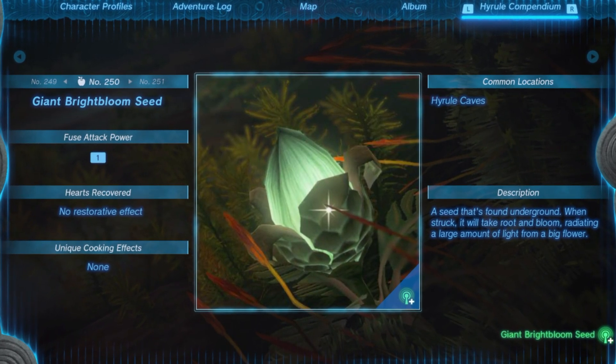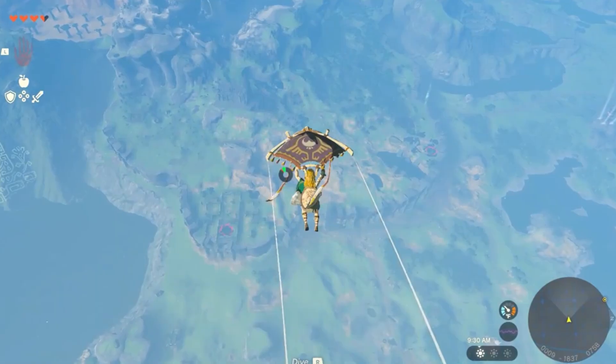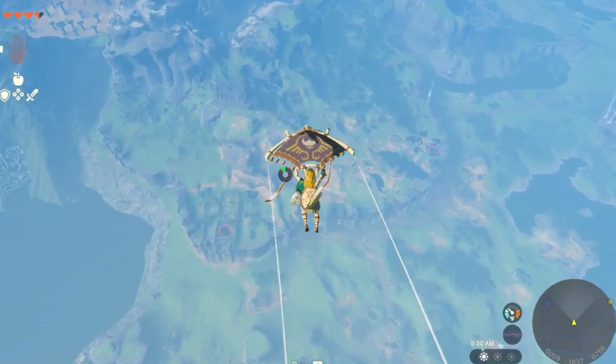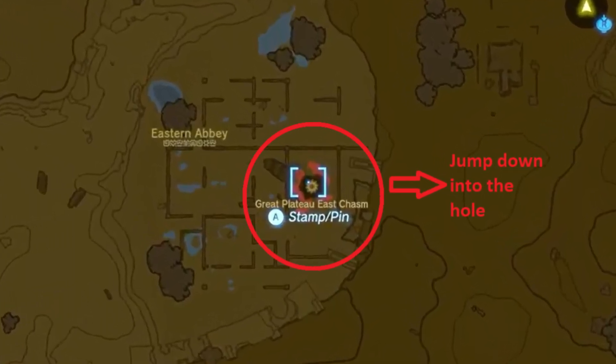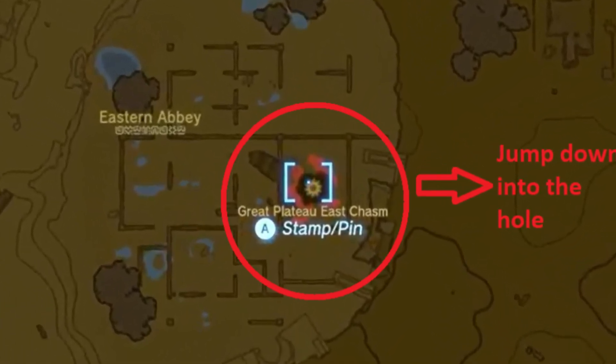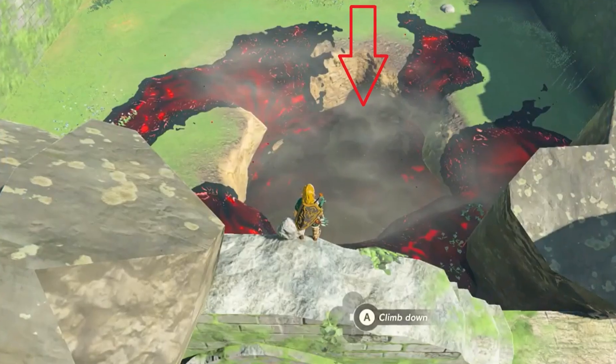Once you're ready, head to the Great Plateau. It's a good idea to get the paraglider first through the main story. From there, make your way to the Eastern Abbey and find the Great Plateau East Chasm. Dive into the chasm and light your way with bright-bloom seeds.